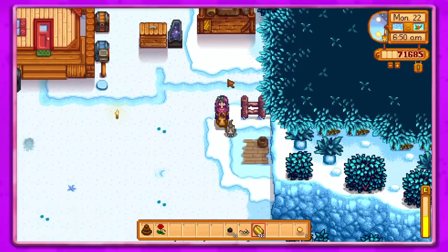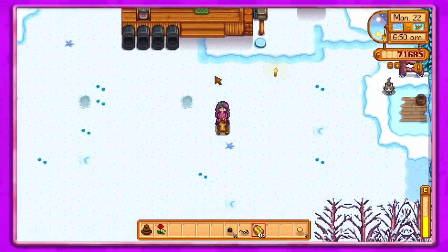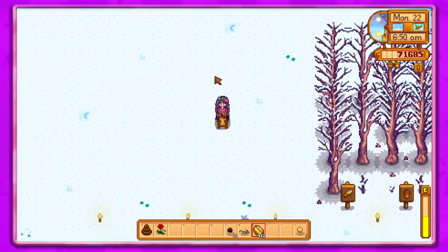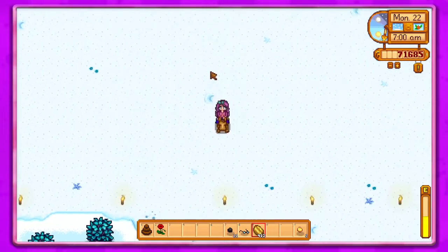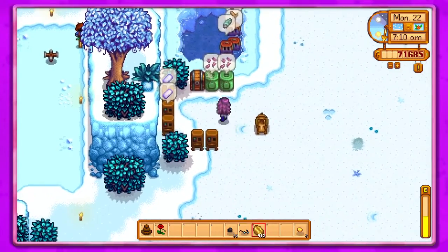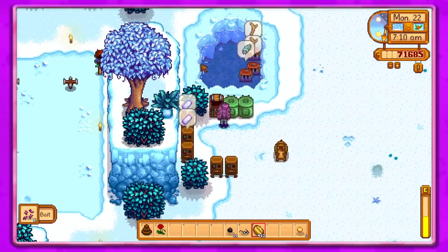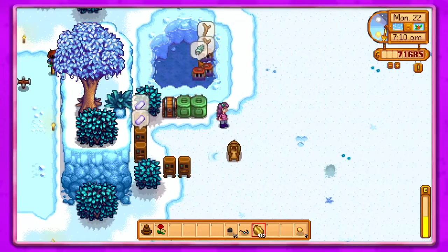We didn't take care of the animals yesterday so we've got to go do that. Hey Misty, how's it going? All right, let's go take care of the animals. I think we'll stop here because I keep forgetting to come down here - it would be nice to get the bait that we need.